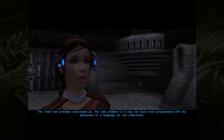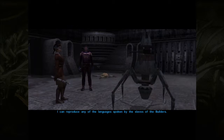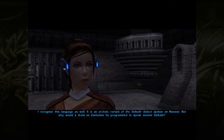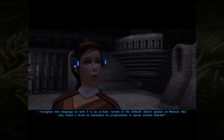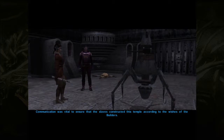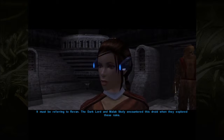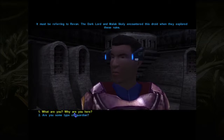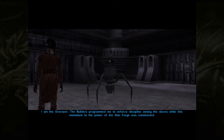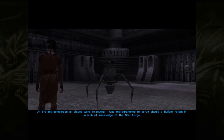'I can reproduce any of the languages spoken by the slaves of the Builders.' Hey, I understood that. 'I recognise this language as well - it's an archaic variant of the Selkath dialect spoken on Manaan. But why would a droid on Dantooine be programmed to speak ancient Selkath?' 'Communication was vital to ensure that the slaves constructed this temple according to the wishes of the Builders. But you are not of the slave species, neither are you of the Builders. You are like the one who came before.' It must be referring to Revan - the Dark Lord and Malak likely encountered this droid when they explored these ruins. 'I am the Overseer. The Builders programmed me to enforce discipline among the slaves while this monument to the power of the Star Forge was constructed. At project completion, all slaves were executed. I was reprogrammed to serve should a Builder return in search of knowledge of the Star Forge.'